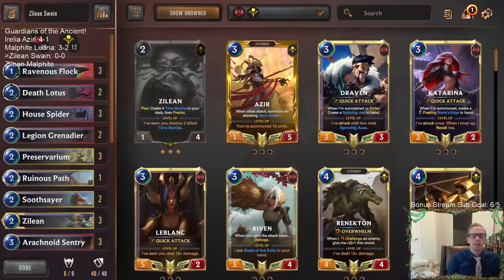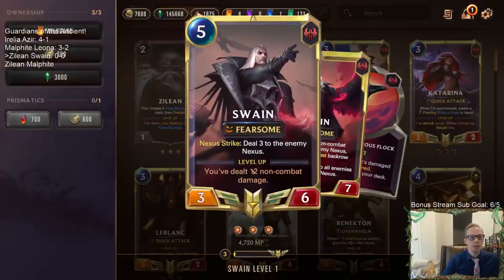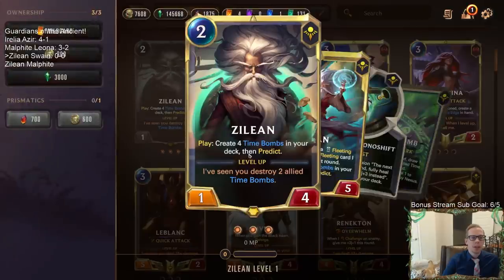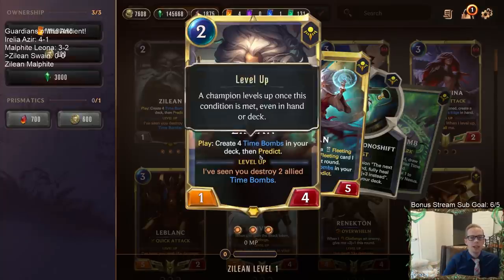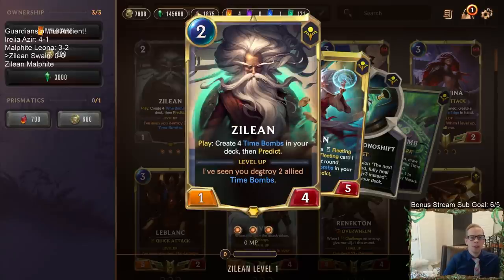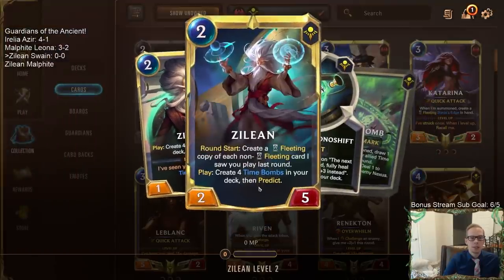Welcome everybody on Twitch chat and YouTube for some Zillean Swain — our first Zillean deck, by popular demand. We're going to be a damage-based control deck. Damage-based because we need to level up Swain by dealing 12 non-combat damage, and control because we need extra time. Zillean puts four time bombs in your deck, you get to predict to look for one right away, but it doesn't level up until we've seen two time bombs destroyed.